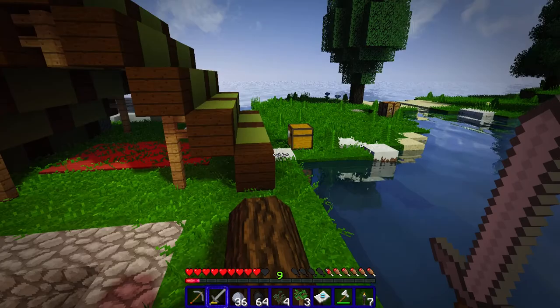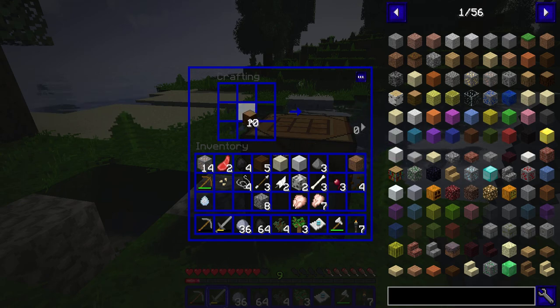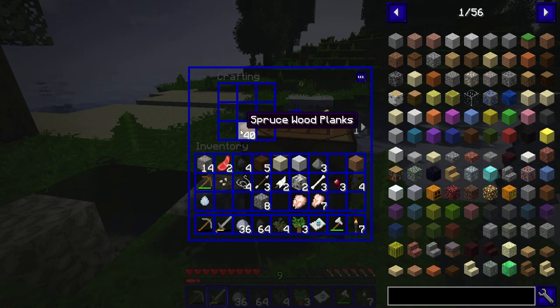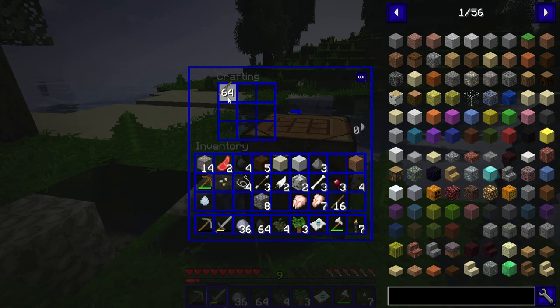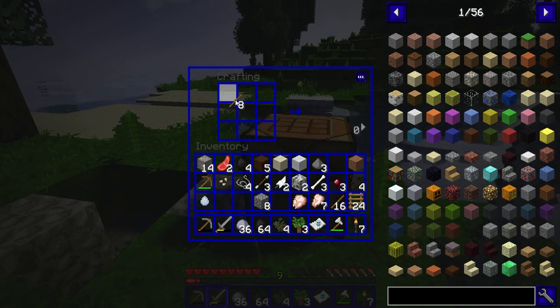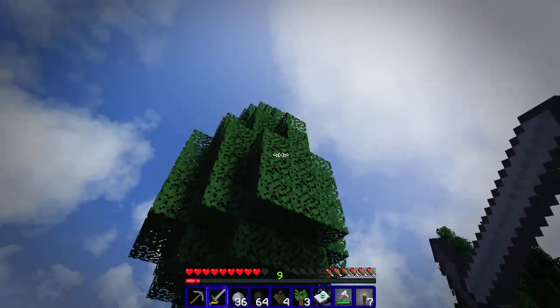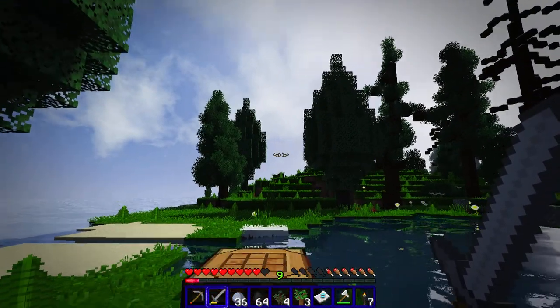I just wanted to go swimming, so I am going to make a whole bunch of ladders and I'm gonna dig something to the bottom. All right, 24 — we need a lot more than that, we might have to cut down another tree. 36, yeah, let's cut down another tree. It doesn't have to be a big one.